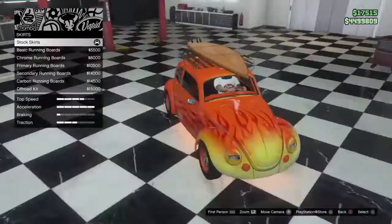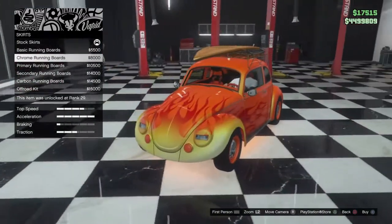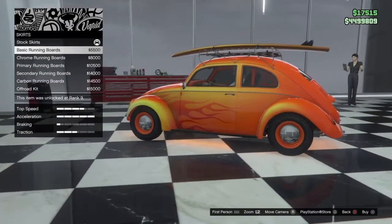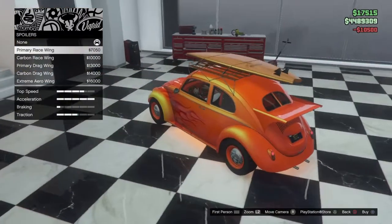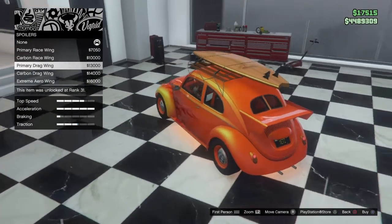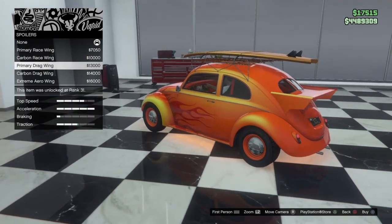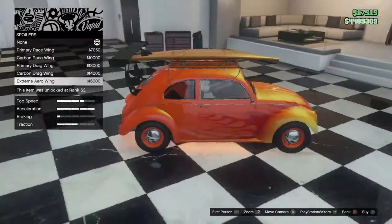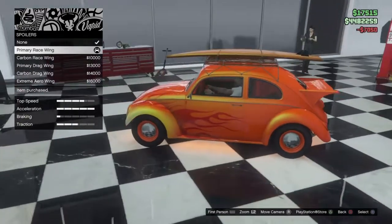Skirt options: black, chrome, primary, secondary, carbon, and off-road kit. I kind of like the chrome but there aren't chrome fenders to match. Going with primary running boards. Spoiler options — I like the look. Options include drag wing and race wing — the difference is the size, skinnier vs. fatter, plus carbon and extreme. Going with the race wing.